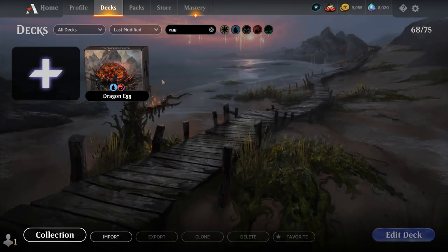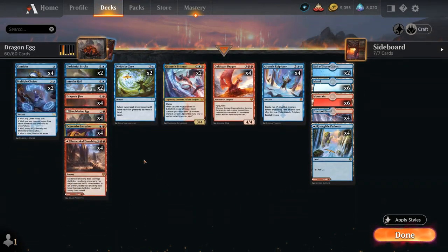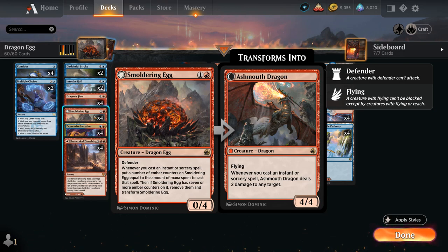Hello and welcome to another Standard Gameplay video. Today we're taking a look at a Blue-Red Dragon Egg deck, as voted on by my supporters on Patreon. It features four copies of Smoldering Egg, the 2-mana 0/4 Dragon Egg with Defender from Midnight Hunt. Whenever we cast an instant or sorcery spell, we put a number of Ember counters on Smoldering Egg equal to the mana spent to cast that spell. If the egg has seven or more counters, it transforms into Ash Mouth Dragon, a 4/4 flyer that deals two damage to any target whenever we cast an instant or sorcery.